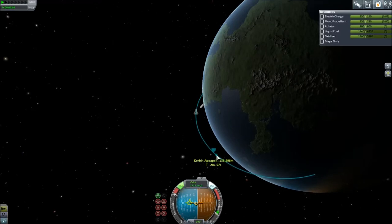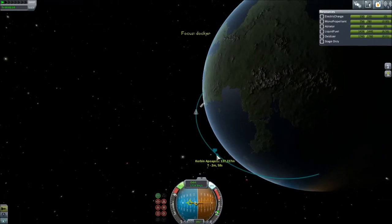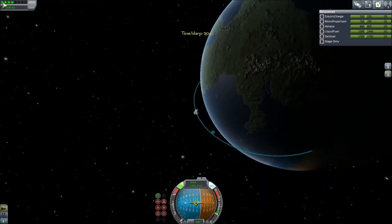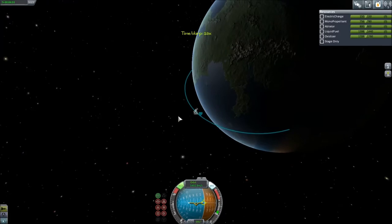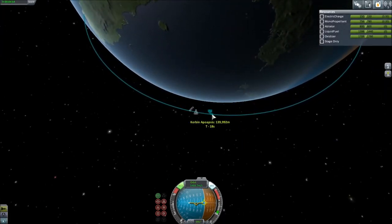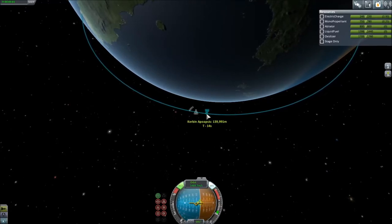Nearly there - run out of fuel. Let's drop that bottom bit off. That bit there is going to probably be what will get the ship back down into orbit. My intention is, once I dock the second craft - which will probably be a completely different one - I'm going to dock it to the top of this one and then bring them both down to land.